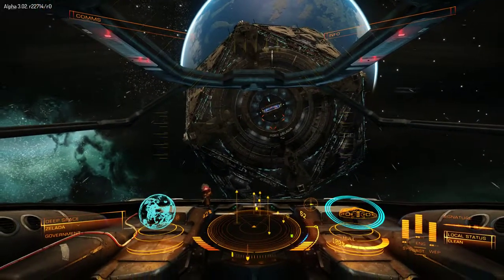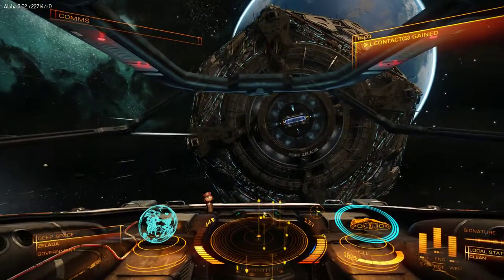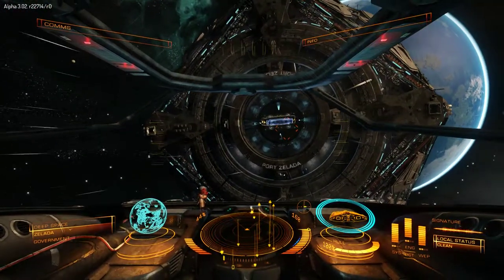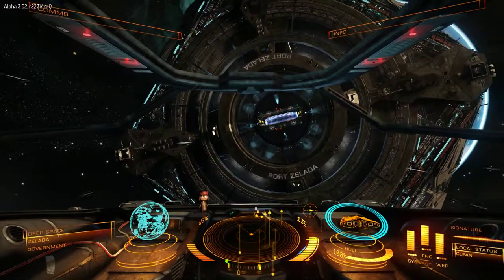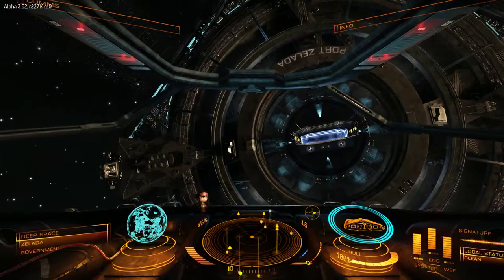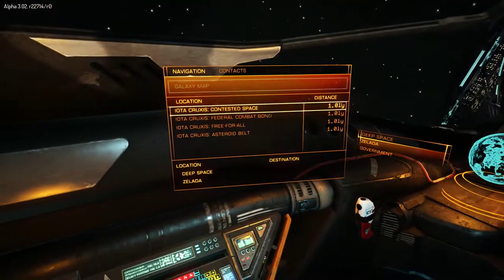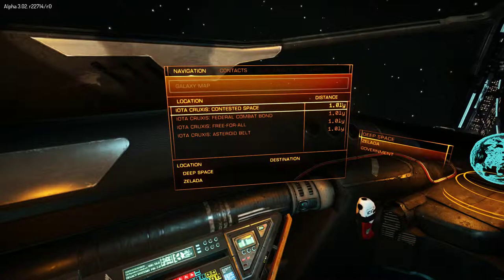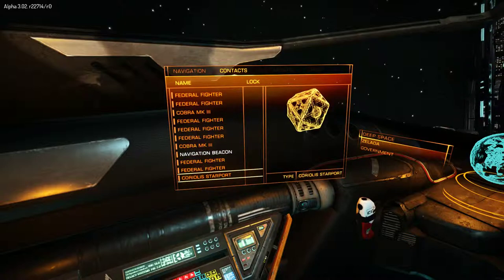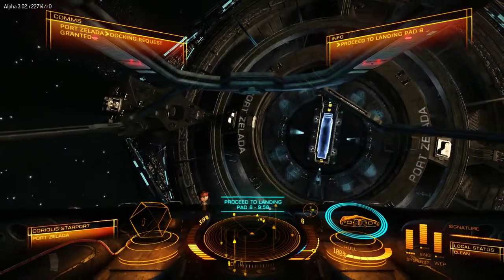The first thing we need to do is approach the space station, get ourselves fairly close to the door, and then put a docking request in. What I tend to do is just drop power to the engine so my top speed is a lot less, and it gives me finer throttle control. We need to find the space station on the contact list and request docking. We've got docking permission.